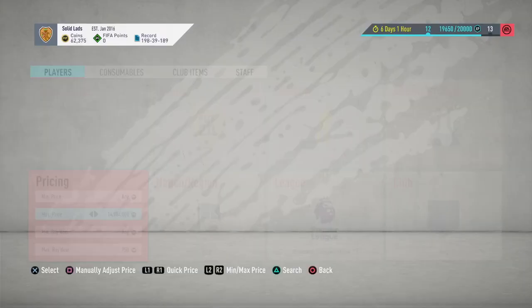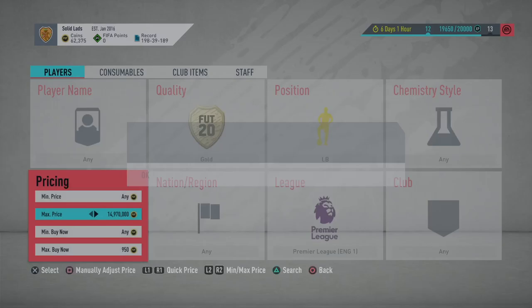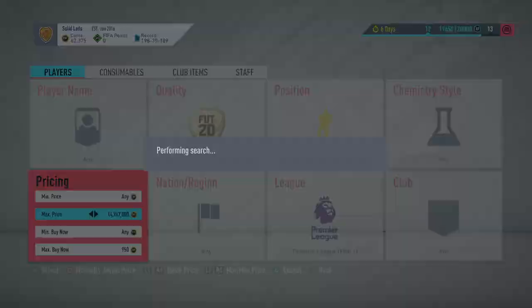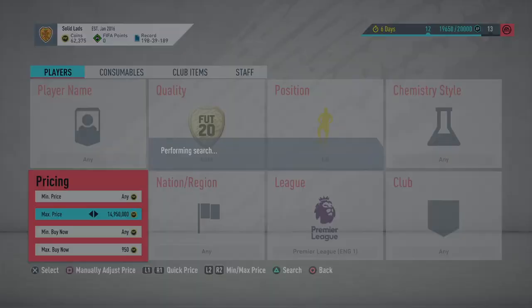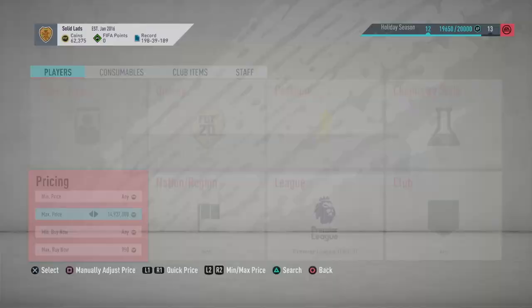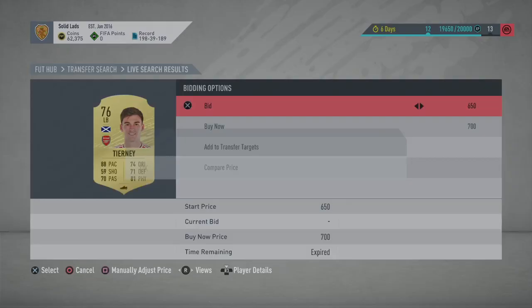There's one for 350 — you can sell him for 1,200. That's a lot of profit, that is massive. Keep refreshing — another one at 800. Trying to get them but I'm too slow. As you can see: 500, 550. If you do get them for 950 or even less you can make loads of coins.